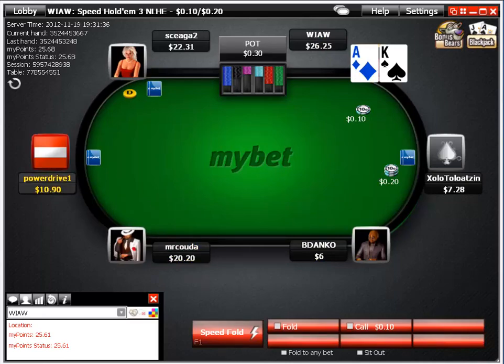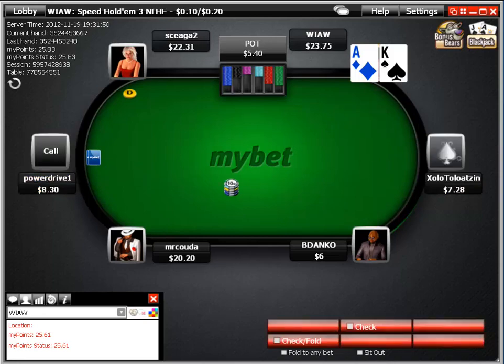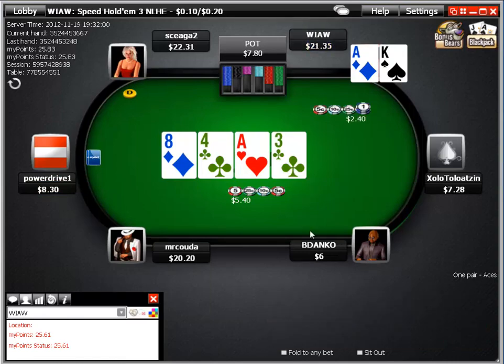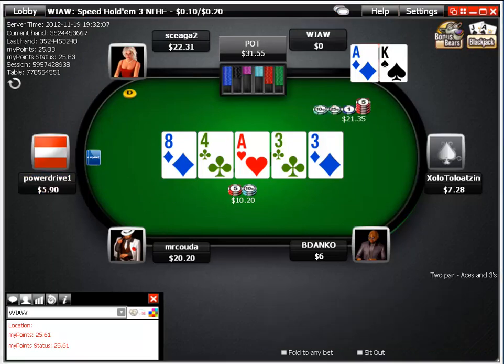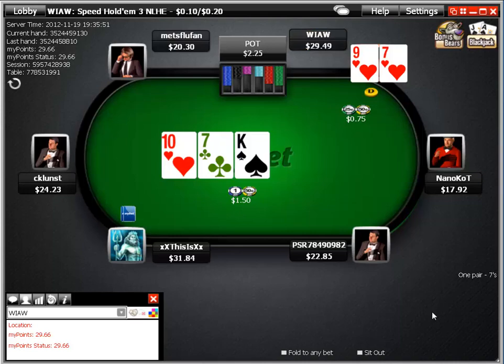We pick up ace-king in the small blind. There's a raise from the cutoff, we make our standard re-raise as a re-steal. We get flatted, and it's a monotone board with the ace — top pair top kicker. I'm going to check it and give him a chance to push. He doesn't bite, so I'll make a smaller bet. Now I can shove because his stack is half the size of the pot, and he lets it go. We flatted with 9-7 on the button, he checks, we bet into it and take it down.